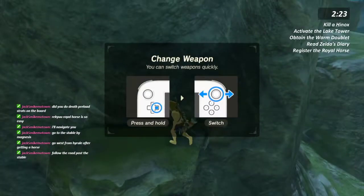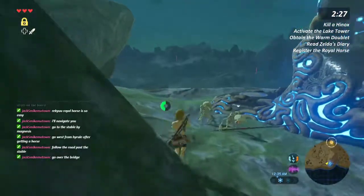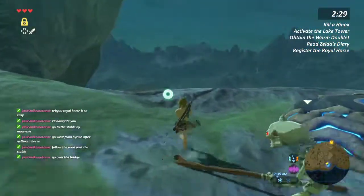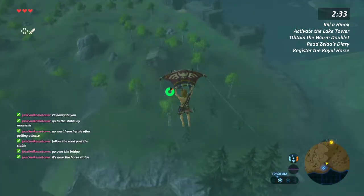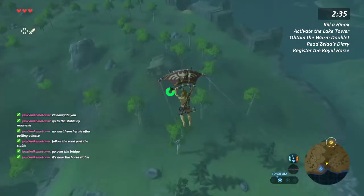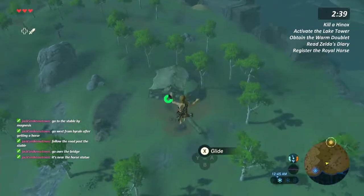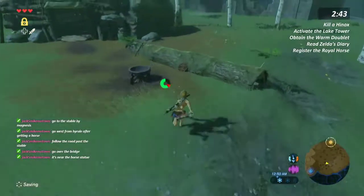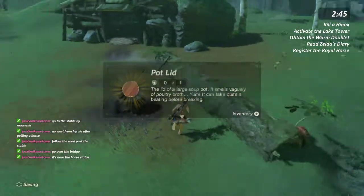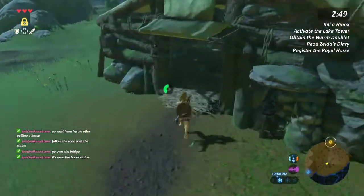I remember I went to try and find it before starting the mission and I just never saw it. See the horse statue — go over the bridge. Yeah, I usually do it before I get the mission. You just have to register it anyway — I don't think you need the mission to do that.